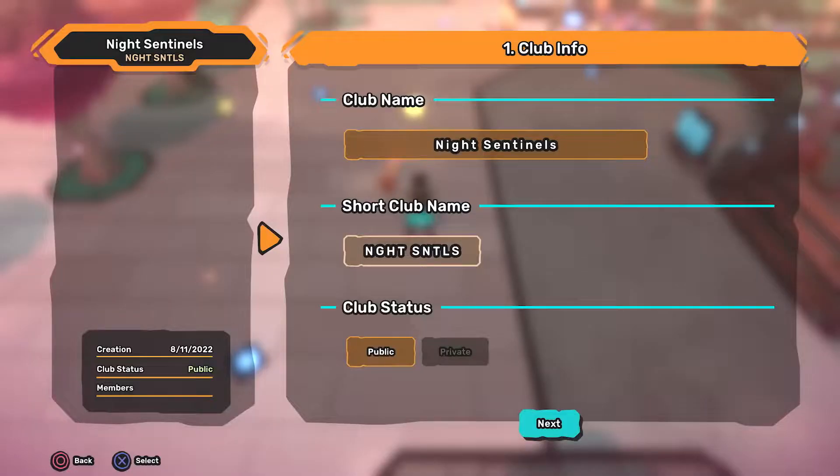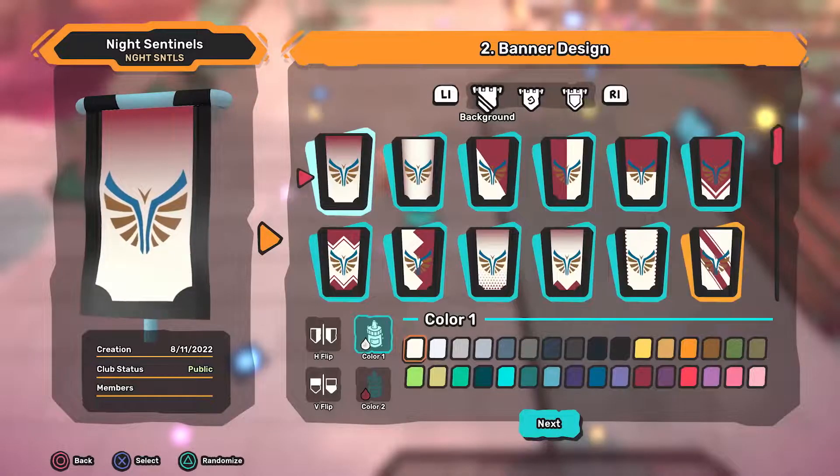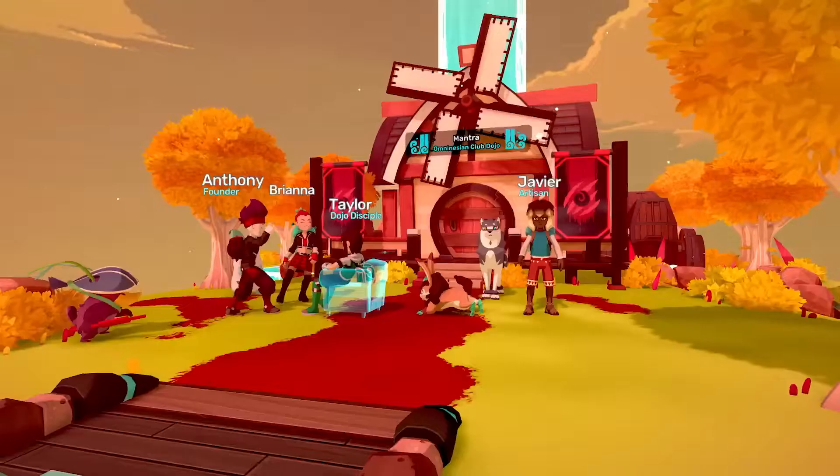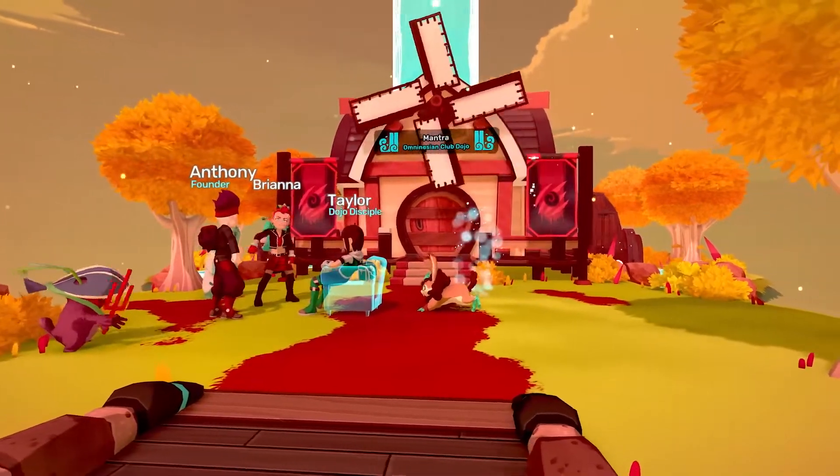Grab a group of like-minded Tamers and band together to form your own club, where you can have your own club name, logo, and private chat. And if you and your club are up to the task, you might get to control a dojo through the lucrative dojo wars.